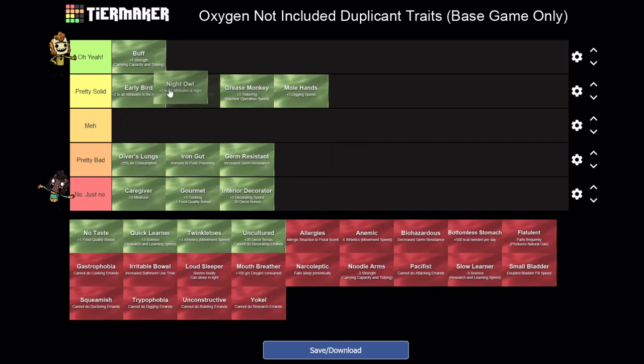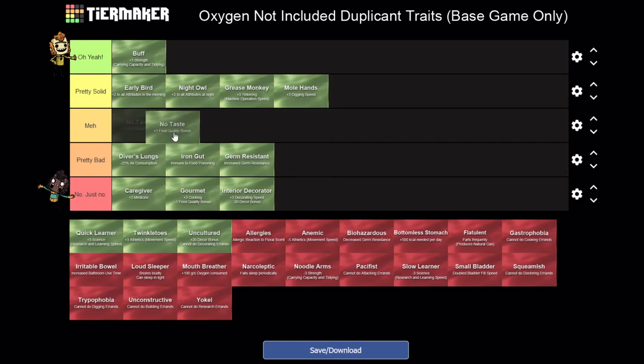Night Owl - same thing as Early Bird, I'm just going to put them right next to each other because they get the exact same bonuses just at a different time of day, with the same durations. Ideally you're going to be rotating dupes on different schedules anyway so they're not all using the bathroom or eating at the same time - especially in larger colonies this is a big deal. No Taste gives plus one food quality bonus, basically a constant morale boost by default. The extra morale boost is okay - morale is something I find kind of annoying to micromanage. If it's on a dupe by default I'll be okay with it, it's nothing crazy.